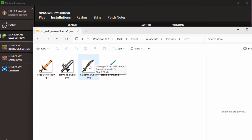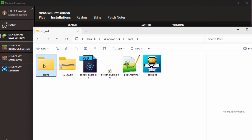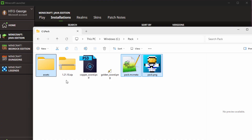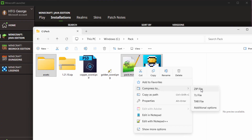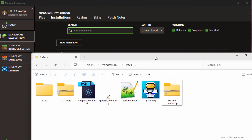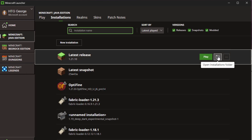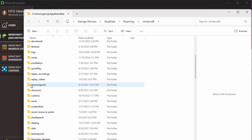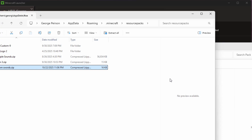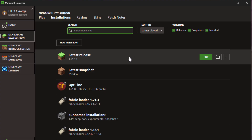To make this into a resource pack, we need three things: the Assets folder, the pack.mcmeta, and the pack.png — either a custom one or just the grass block. Grab all of those using the Control key, right-click, and Compress to Zip File. Give it a name — I'll call it 'Custom Swords'. Now we're ready to put this into the game. Go back to the Minecraft launcher, bring up the folder again, and scroll down until you find the Resource Packs folder. Open it up and drag that zip file in here. It's inside there, so that's all set to go.